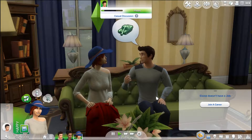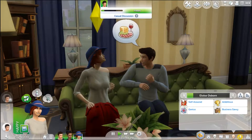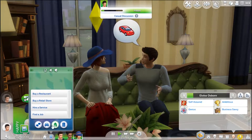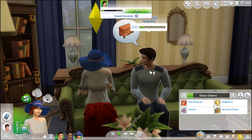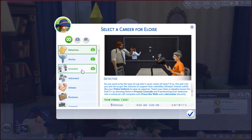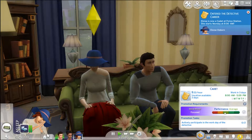And our lucky last is Eloise Osborne, looking snazzy in a hat inside — which is a bit weird. She wants to be fabulously wealthy and she's self-assured, a genius, ambitious, and business savvy. So let's find her a job as well. She'll probably be the one that earns the most money. It looks like doctor is the least lucrative option, so detective it is for Eloise!